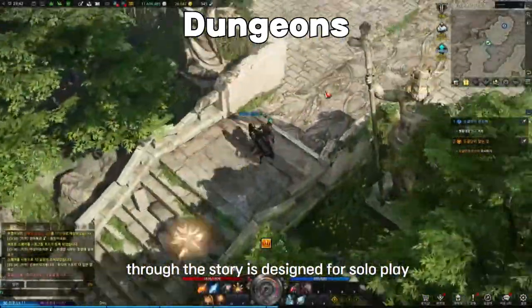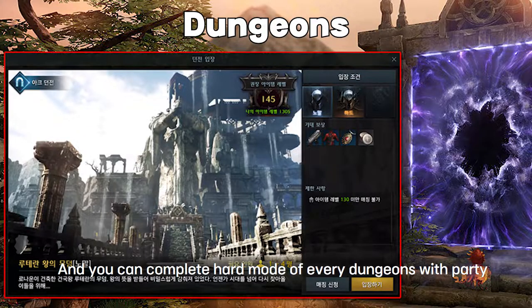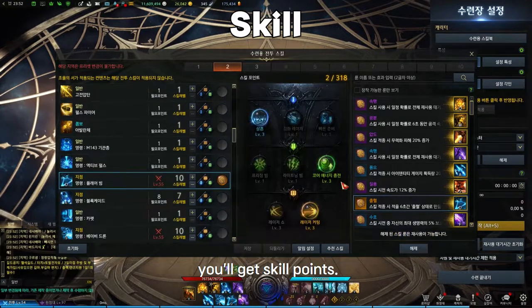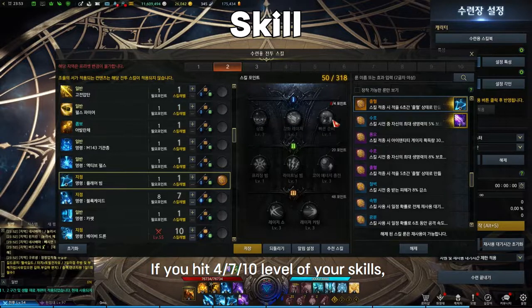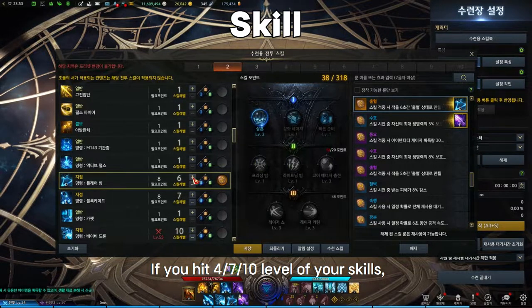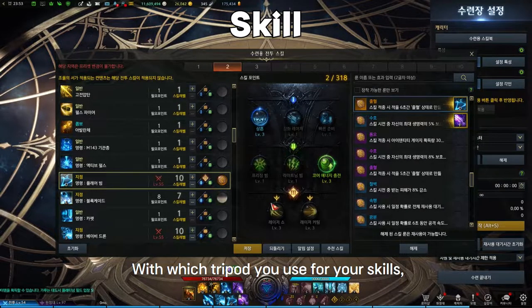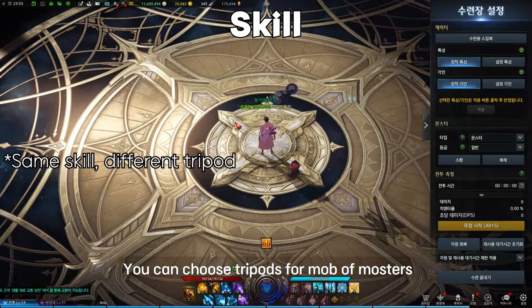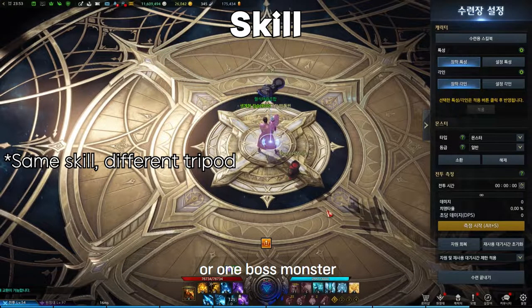Every dungeon you enter through the story is designed for solo play, and you can complete the hard mode of every dungeon with a party. Every time you level up, you'll get skill points. Lost Ark has a unique skill system — if you hit level 4, 7, or 10 on your skills, you can activate the tripod for that skill. Depending on which tripod you use, your skill works very differently. You can choose tripods suited for groups of monsters or for one boss monster.